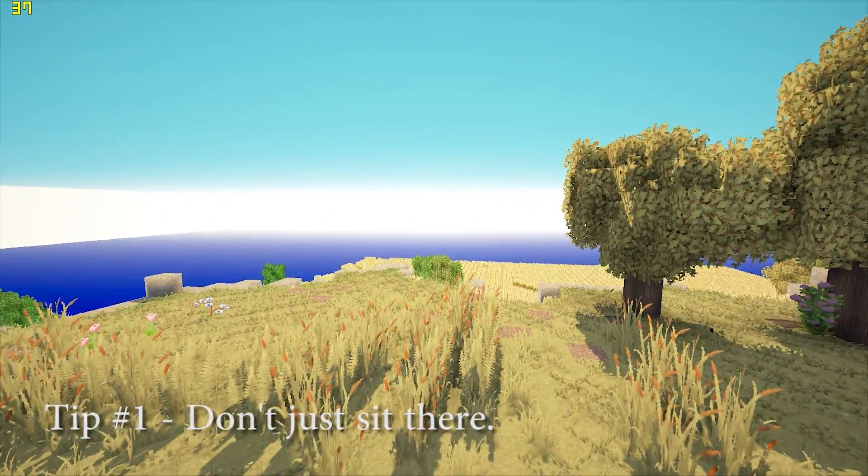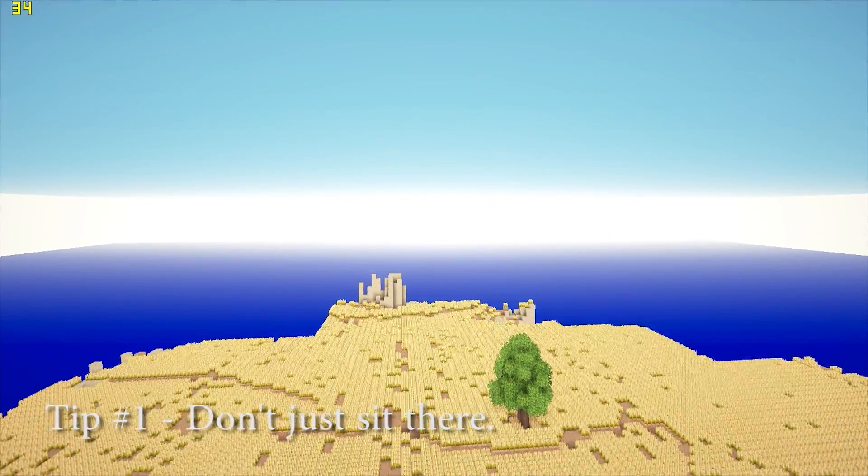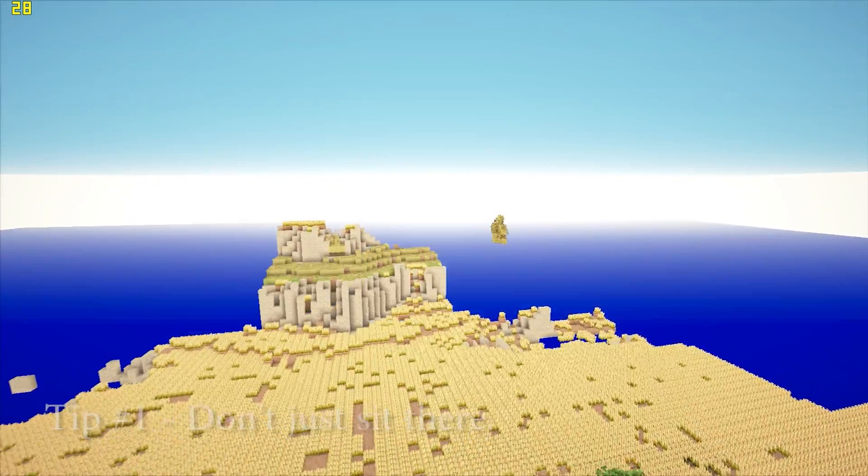Tip 1: don't just sit there. Extreme render distance won't load in all the way while your character is static, so it's best to make your way around the map and get everything you want rendered in.